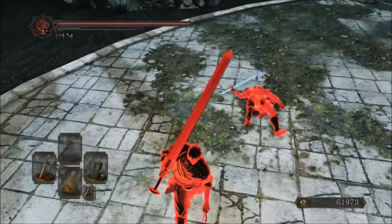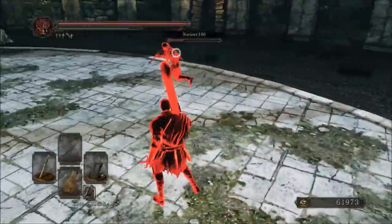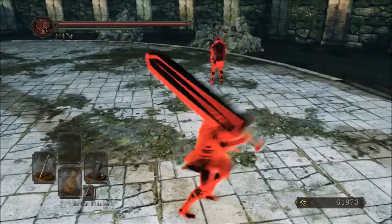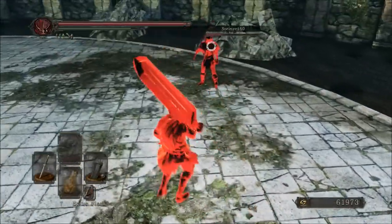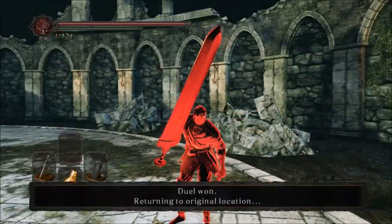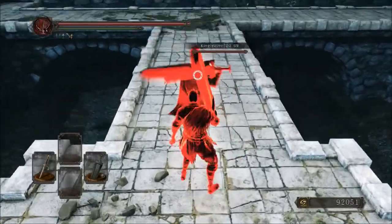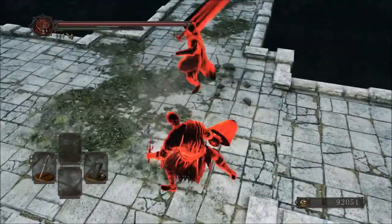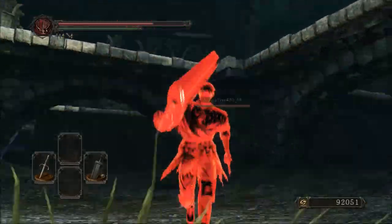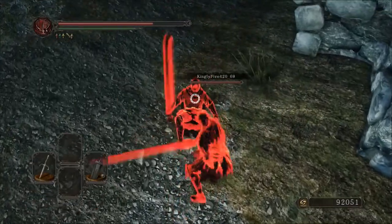Looking back at the Crypt Black Sword and knowing its movesets, you need to know which animations come out faster than others. With the one-handed R1s, note that the second R1 comes out quicker than the first. For the two-handed R1s, they always initially come from the left, whereas most other ultra great swords come from the right. When using this weapon in PvP, take note of the sprint R1s — both one-handed and two-handed — as well as the rolling R1s. Know at what range these attacks are most effective and which ones cover the most ground. For example, the rolling one-handed R1 covers more ground than the two-handed.